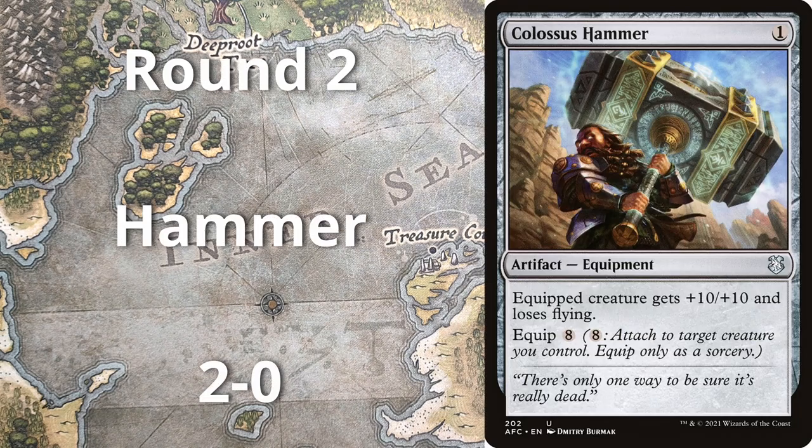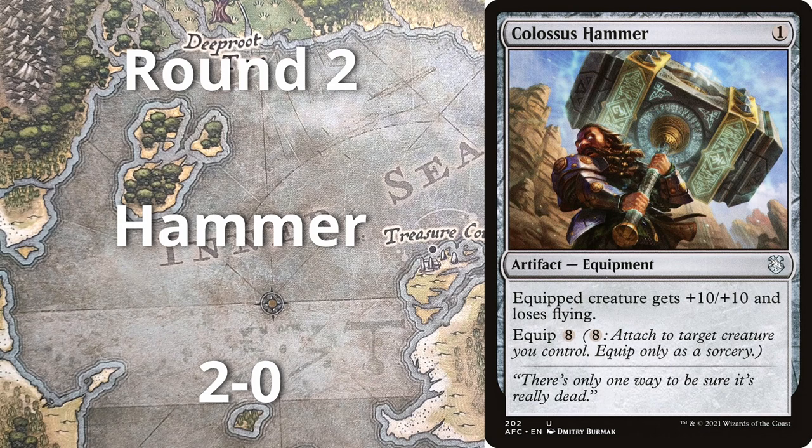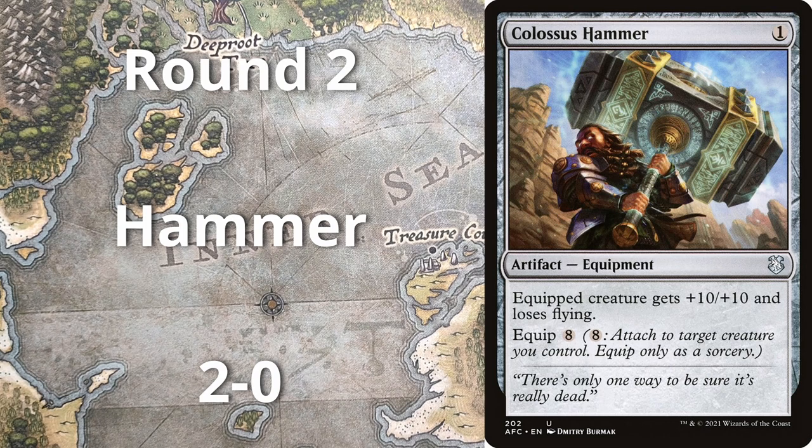Round two, played against Hammer. I was a little worried because while I pay attention to Modern a lot, I haven't played some of the matchups as much. I know in theory how the matchups go and which cards are important to interact with and how I'm probably going to die. But was able to pretty cleanly win versus Hammer 2-0 — the Furies came in handy there, and Force of Vigor is just such a house as well.